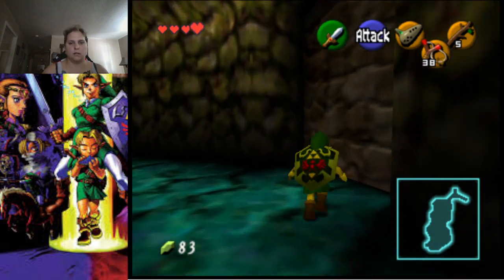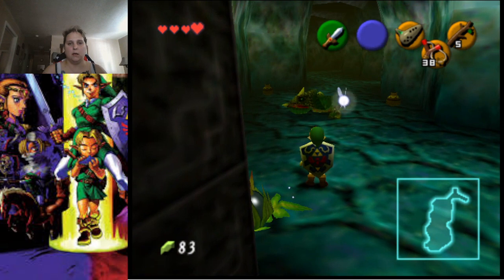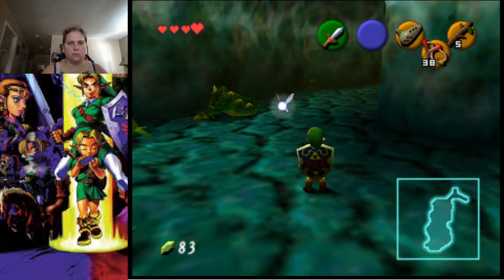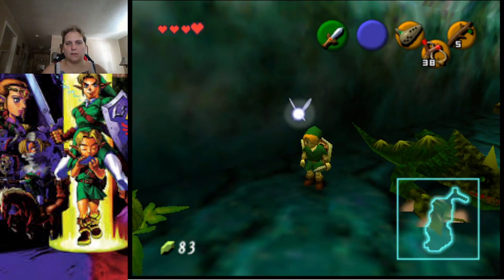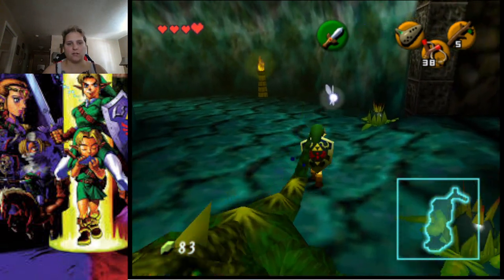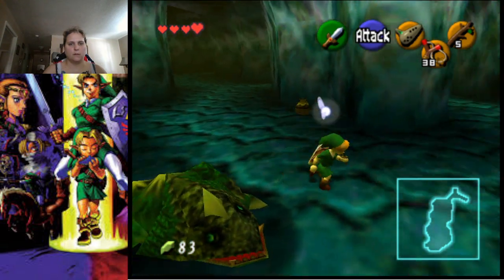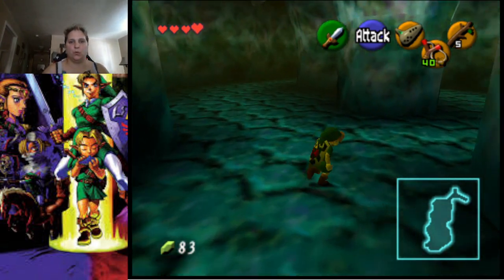Okay, you see this room — ignore it, we'll come back to it later. Coming into this new room, we have this enemy here called a Dodongo. The way you want to fight said Dodongo is to move out of the way because he will spin. It takes about four to eight hits, and then he slows up. We've got one more to take care of.